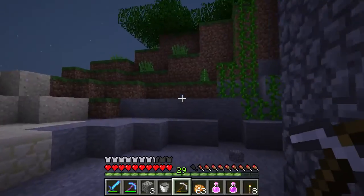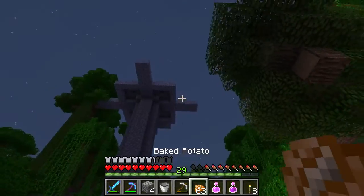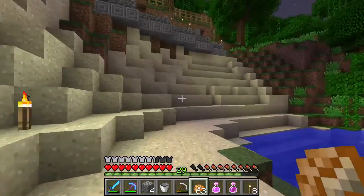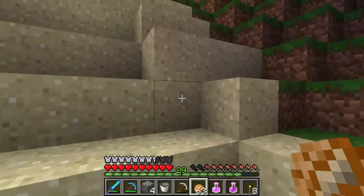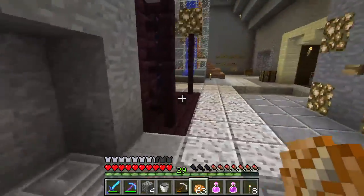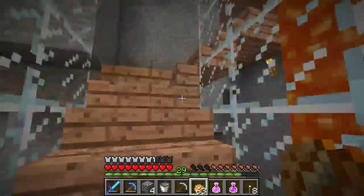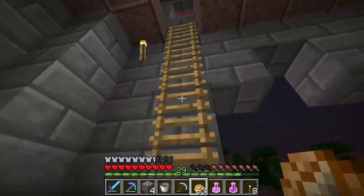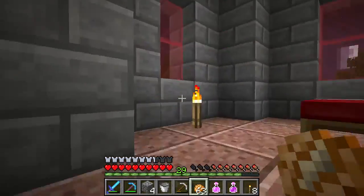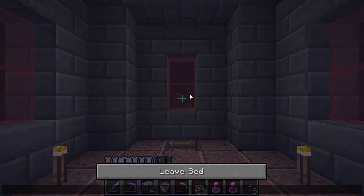It's quickly becoming nighttime so let's head back to the house and grab some more resources. You can see we're getting started on an awesome grinder. We'll have this up and running in no time so we can get our experience to fight the Ender Dragon. We want a good bow, great diamond armor — we only have iron right now. We want to wreck that Ender Dragon, so let me sleep and grab the extra resources we need.